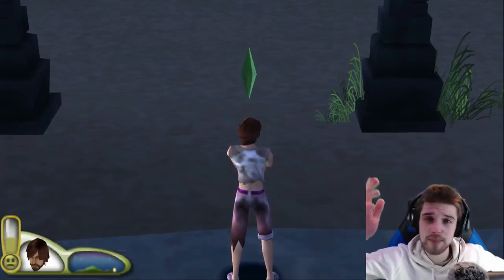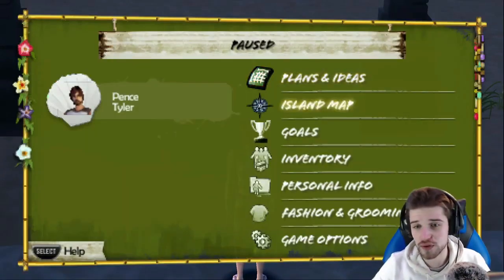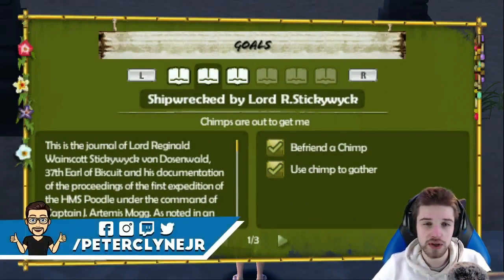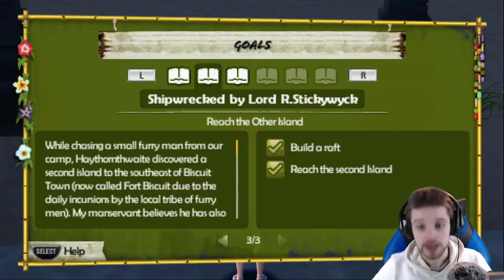Hello everybody, welcome back to episode 3 of our Sims 2 Castaway PSP Let's Play. In the last episode, if I go to goals I can show you better, we completed the goals on book 2. So befriend the chimp, use the chimp to gather, light the home torch, build the bed, build the table, build the raft and reach the second island.